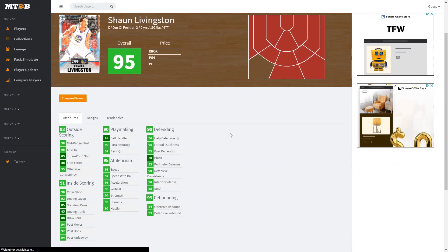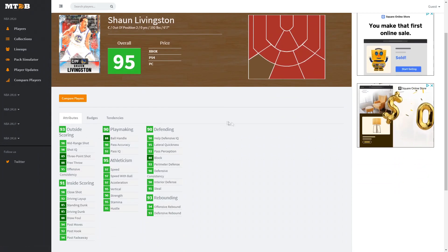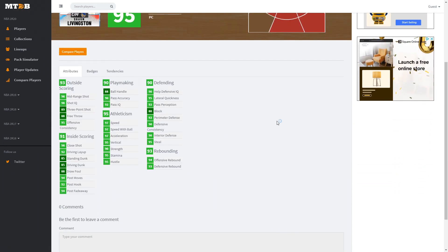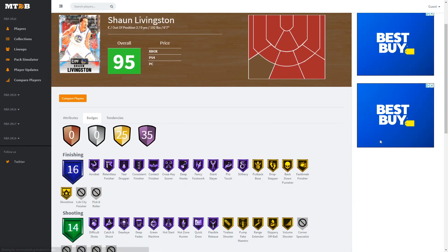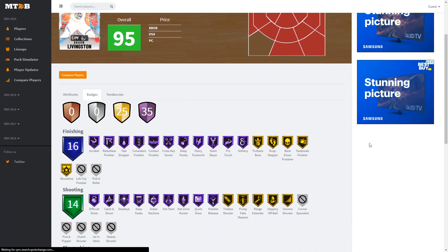Sean Livingston is a 6'7" center/power forward — the stats are crazy. He has a 98 mid-range, 89 three-point shot, 88 free throw, 92 driving layup, 85 standing and driving dunk, 92 post hook, 94 post fadeaway, 88 ball handle, great playmaking, 97 speed and acceleration, 95 stamina, 94 offensive and 93 defensive rebounding, 95 steal, 90 interior, 92 perimeter, 80 block, and 95 lateral quickness. He has 35 Hall of Fame badges with Fragment Gold — really good.